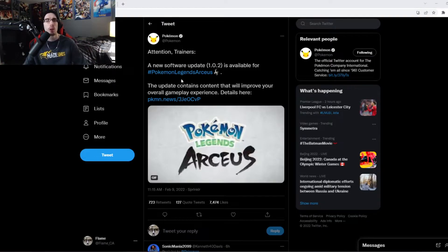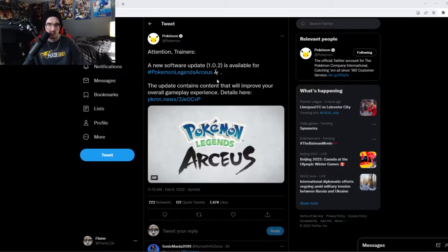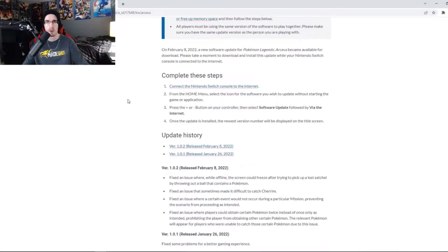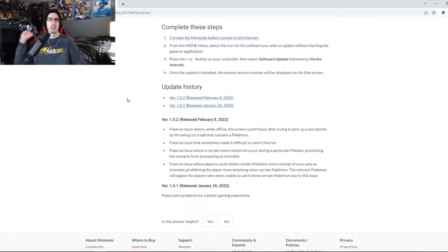A lot of people have been wondering what the total fix for this game is, so let's jump on Twitter now. Pokémon says: 'Attention trainers, a new software update version 1.0.2 is available for Pokémon Legends Arceus. The update contains content that will improve your overall gameplay experience.' When we go to Nintendo Support it just shows how to update it. The version 1.0.2 was released on February 8th, though it felt more like February 9th.